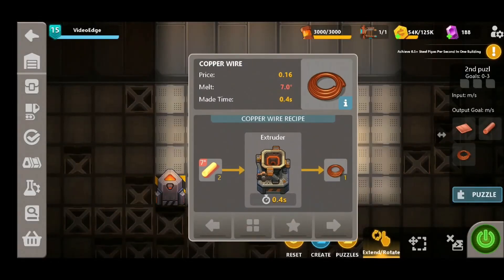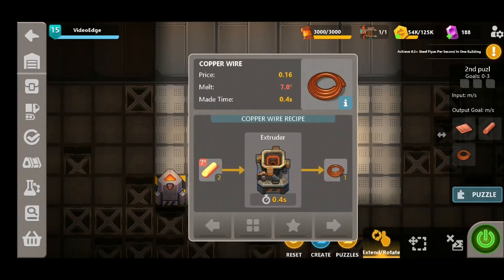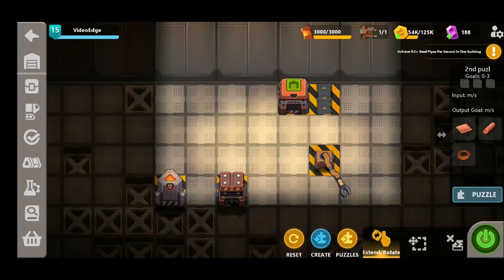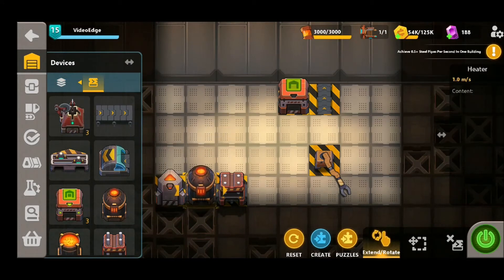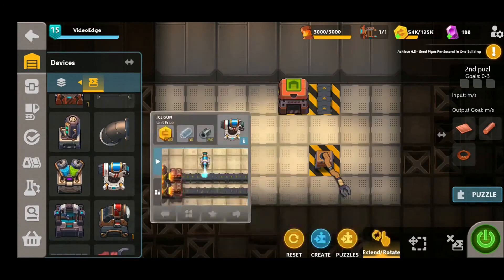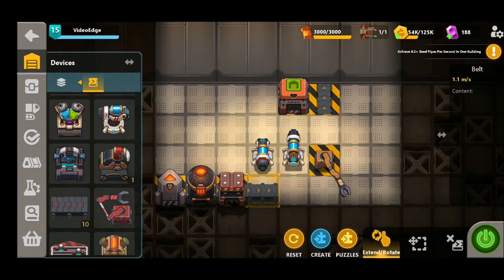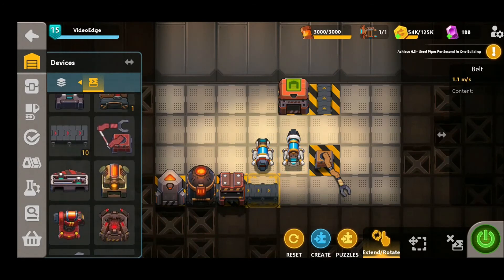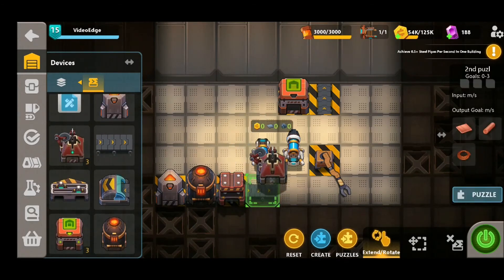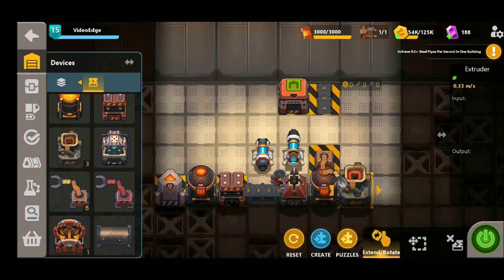This next one's called Second Puzzle. We're going to need to produce copper plates, copper rods, and copper wires. So we're going to get to work on this bottom row first, which is going to be part of the copper wire production. Put a heater down, and we're going to need to utilize some ice guns to be able to make this work within such a small space. So we've got our press in place, we're then going to use the cutter to turn them into rods, followed by a heater and the extruder to turn them into copper wires before finally exporting.